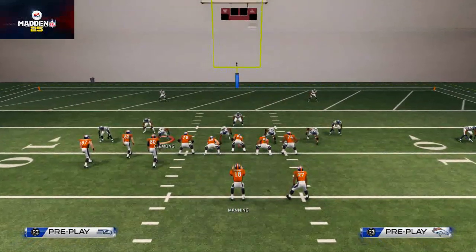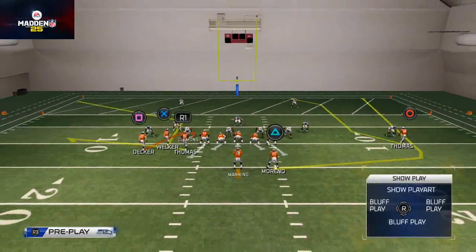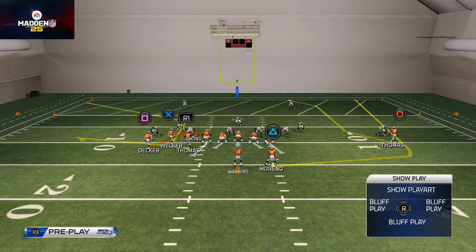We're going to make a couple of hot routes. What I like to do personally is place Barino on that wheel pattern, just in case there's heavy pressure or something and I have to throw it quick — I can hit that wheel pattern.